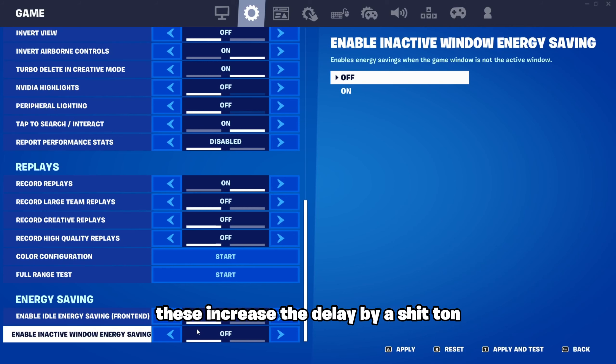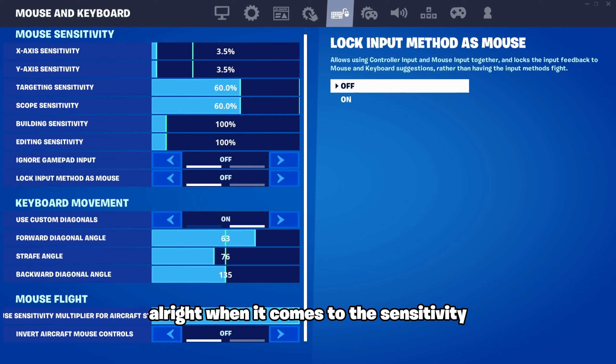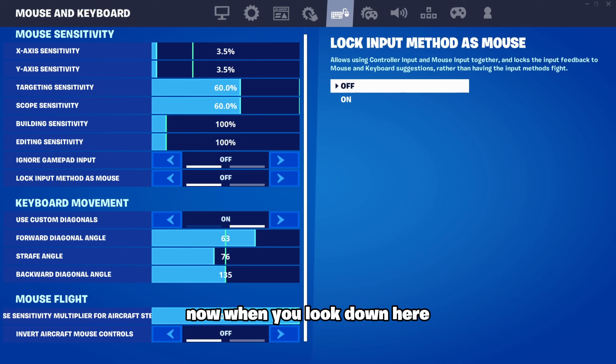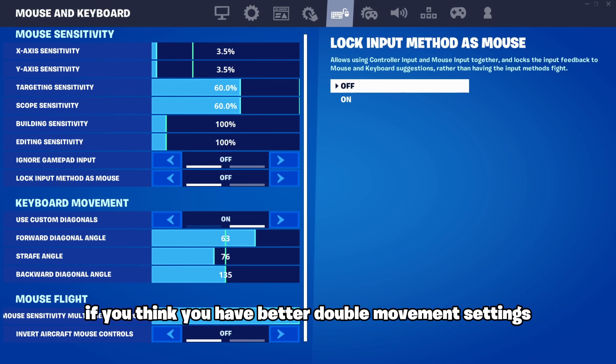The next thing I want to talk about are your game settings. If you're on keyboard and mouse and don't use double edit binds, have auto confirm edits set to 'only edits.' If you are on controller, you need to have this set to 'both' to increase your speed by three times. Scroll all the way down to the bottom and make sure you have all replay mode off if you play creative only and you're not a comp player. Down here where it says energy saving, make sure both of these are turned off — these increase your delay by a lot.